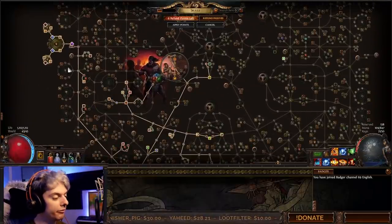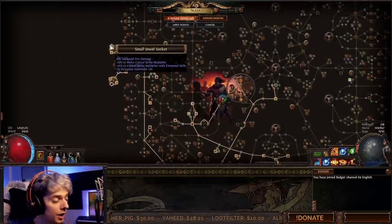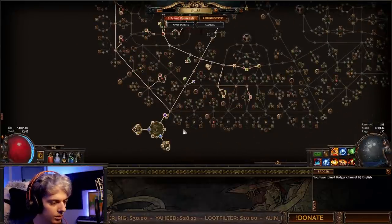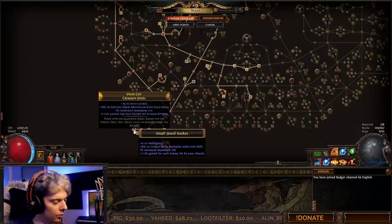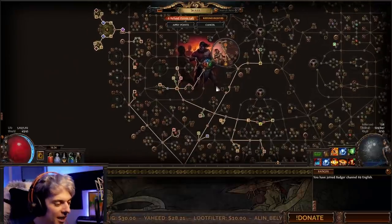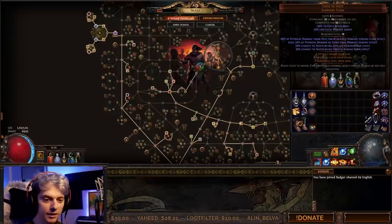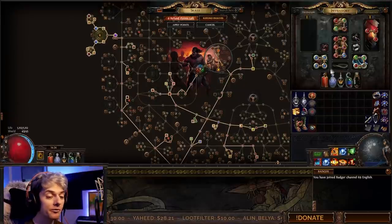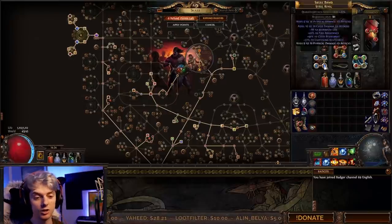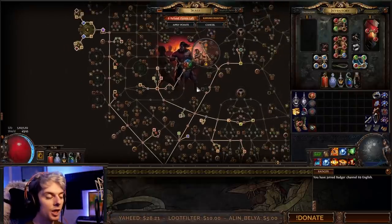First of all, we've got jewel socket, jewel socket, and in this jewel socket a Transcendent Flesh will give us a lot of crit multi. The jewels I have are two crit multi — sometimes only one crit multi, but I needed some intelligence. There's a lot more to pick up on the tree itself, a lot more balancing. There's potential for getting Elemental Hit on the Facebreakers and then fitting in a third curse — maybe an Assassin's Mark would be pretty interesting — and then just improving the rest of the gear all around.